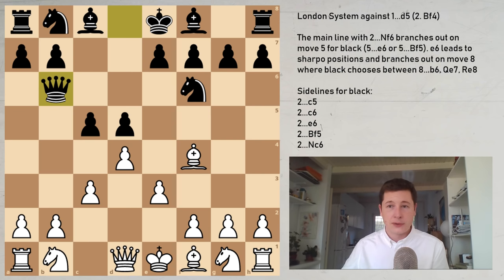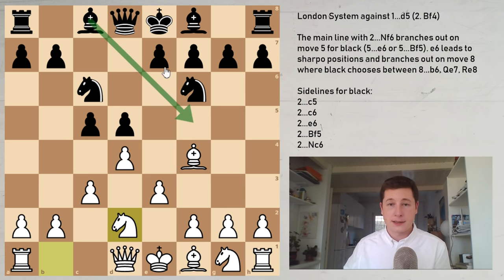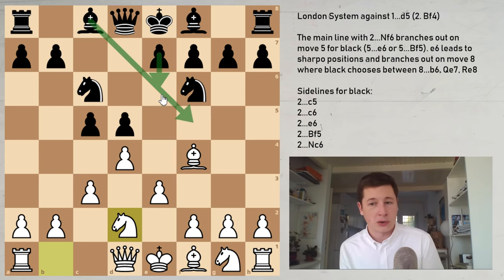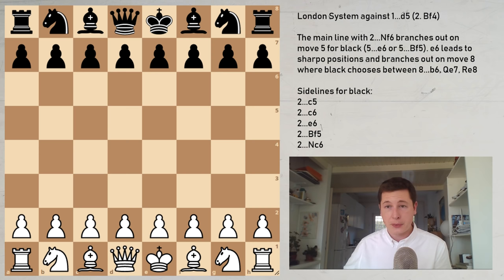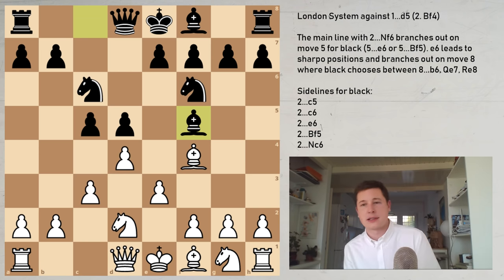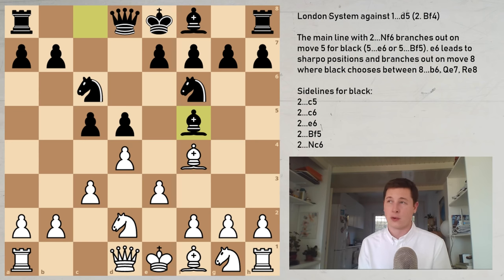We are going to focus on the move c5, and after c5, c3, knight c6, knight to d2, we are going to look at bishop f5 and e6. This part of the video is for those already a bit experienced in the London system — it's going to be a bit advanced. Let's start with bishop f5, which is slightly more popular. In my opinion it's slightly better for black than e6, simply because it avoids all the crazy London system stuff.